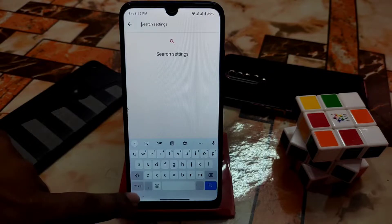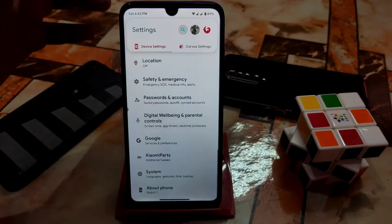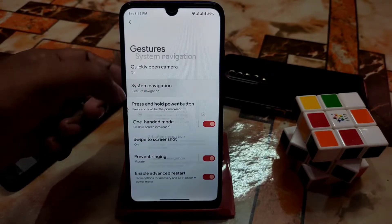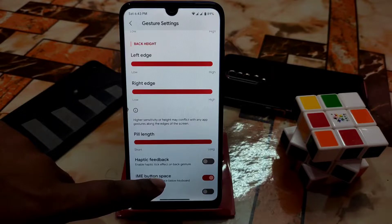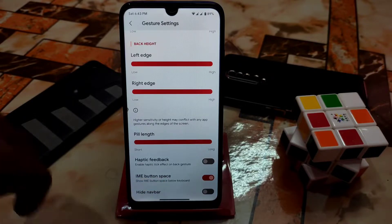If you don't need the space below the keyboard, just enable the IME button feature then turn that off. I need it so I'm keeping it on. If you don't need it, just turn it off.